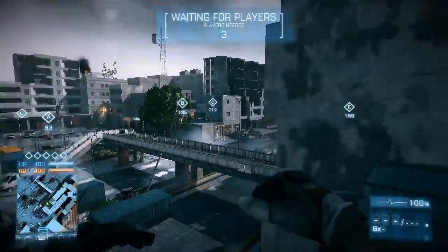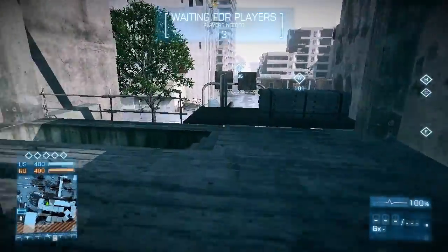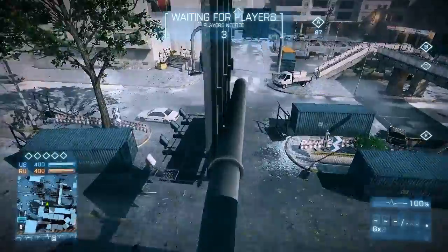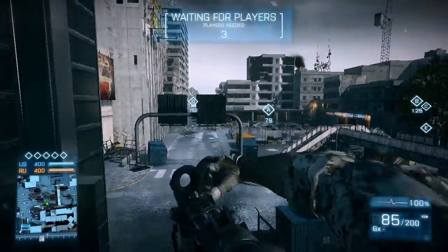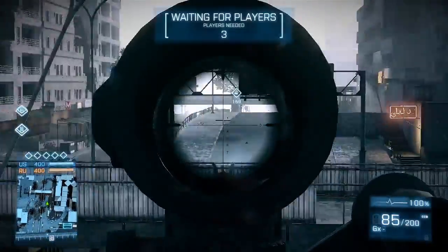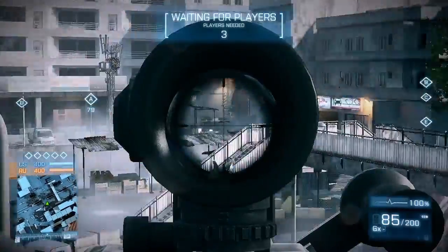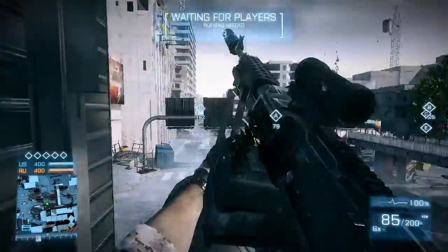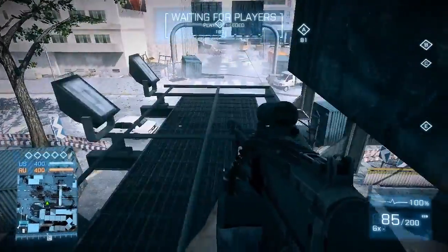Near the spawn point is a two-story building you can enter, and with the sprint perk you can actually jump on the street sign over there. If you want a bit more cover, just jump on the front side a bit.